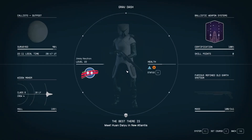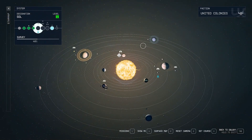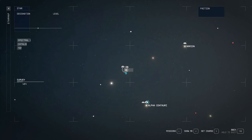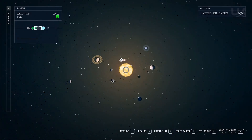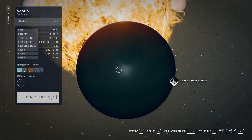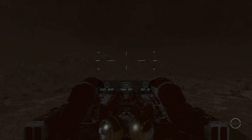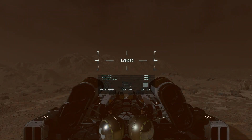Alright guys, so what you're going to want to do is go to your star map and we're going to travel to the Sol system. From there we're going to travel to Venus — you can really travel anywhere, but I just chose the deserted relay to get there.